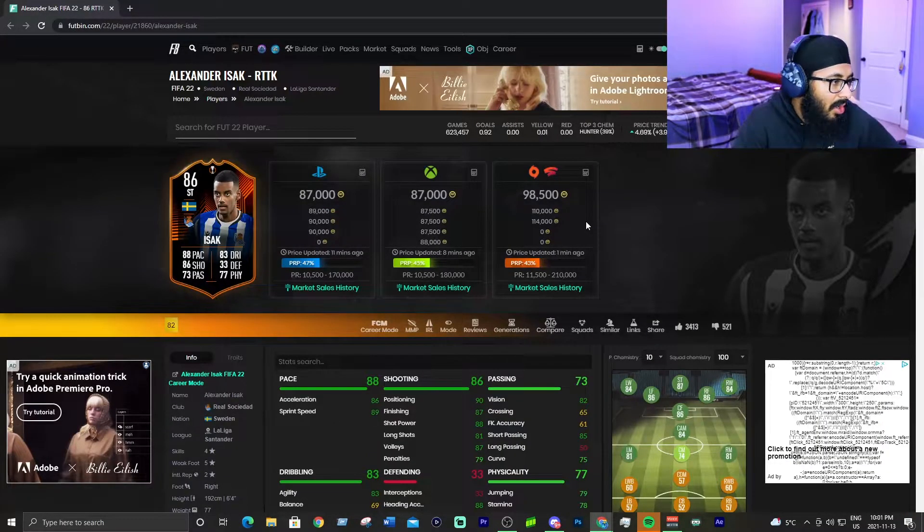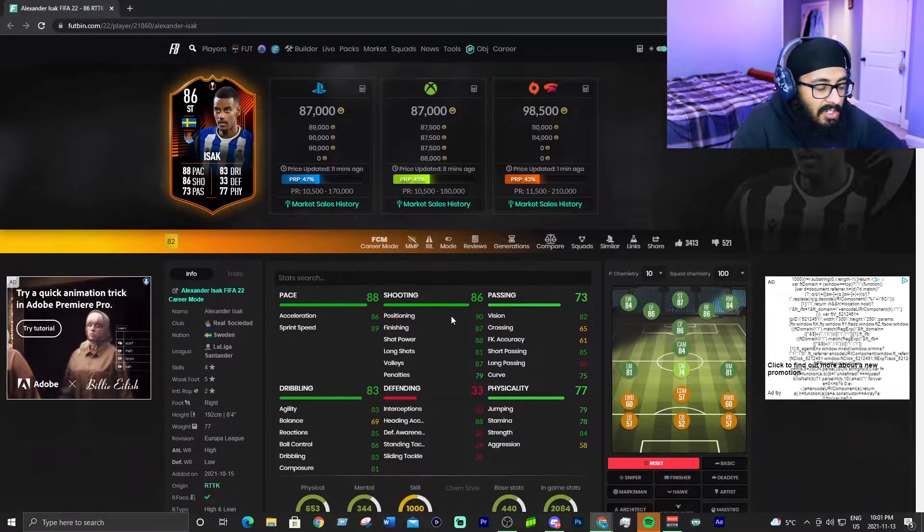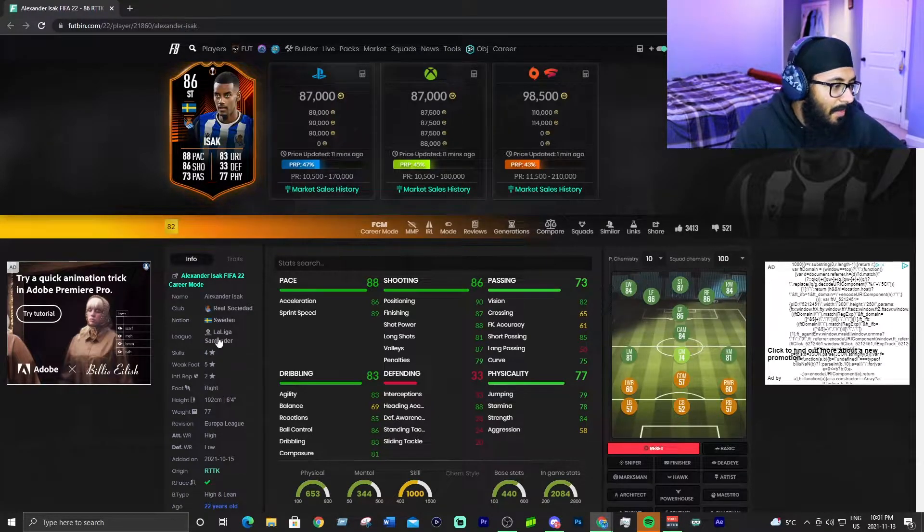At number three, we have Road to the Knockout Alexander Isak. I put him in front of Benzema because he is cheaper — 87,000 coins versus around 150,000 for Benzema's TOTW — and his stats are absolutely insane: 88 pace, 86 shooting, 83 dribbling, 73 passing, 77 physical. He's 6-foot-4 with four-star skills and five-star weak foot.